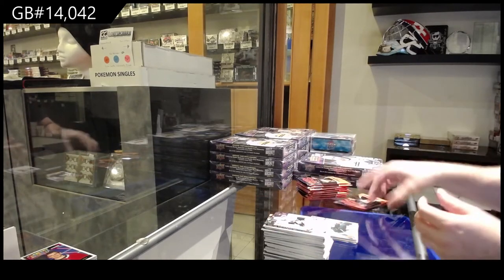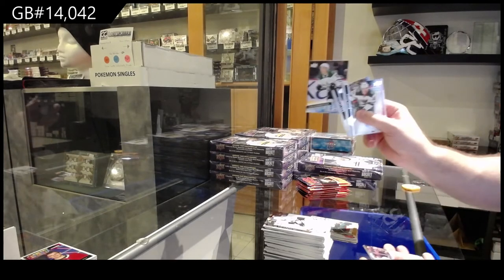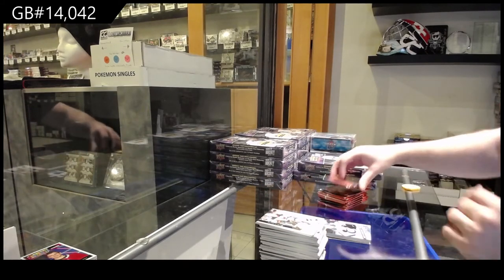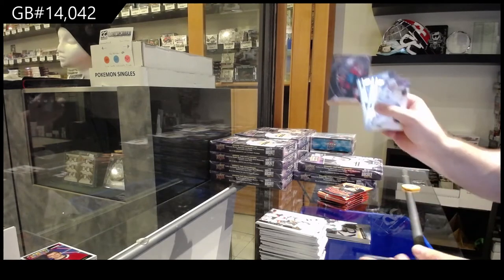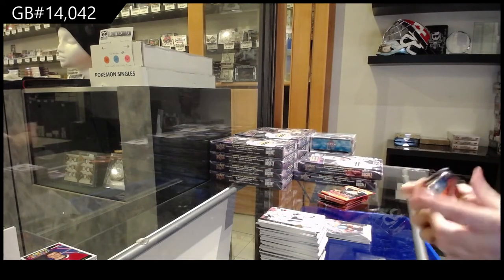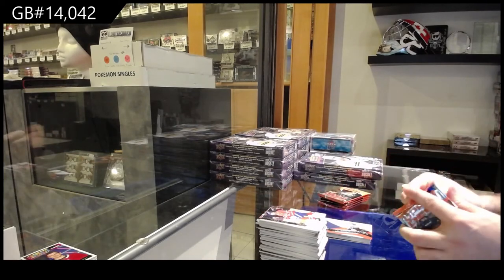Zuccarello Canvas for the Wild. Yeah, I've noticed that quite a bit too. Robertson Young Guns for the Dallas Stars. The one box I opened on release was like a Stutzel Young Gun, Huberto Canvas for the Panthers, I think a Kaprizov Young Gun, Canvas, something else — it was crazy.